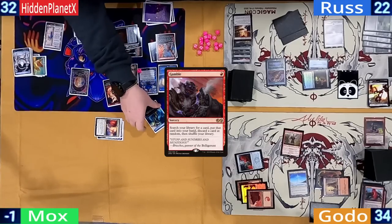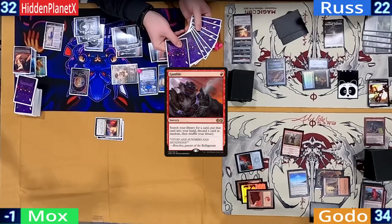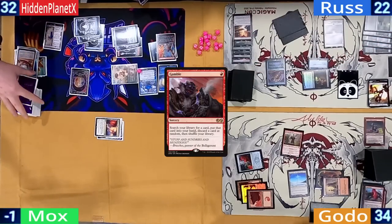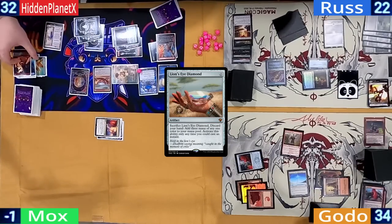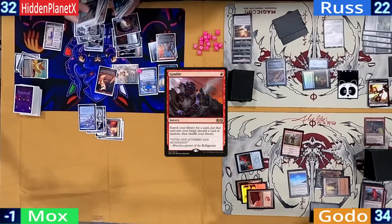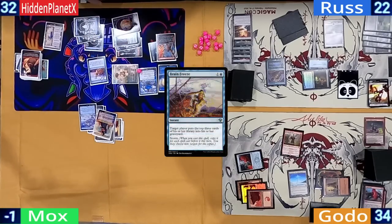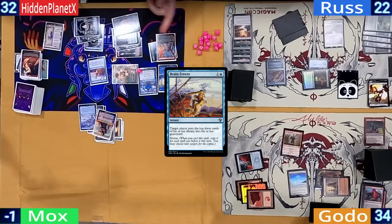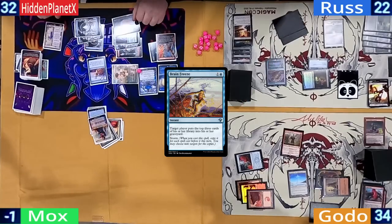The Chaos Warp is countered and Hidden gets to search his library. He not so subtly finds an LED and has to randomly discard — he shuffles his hand and randomly discards the LED. Hidden then escapes out the LED and cracks it for triple blue, tapping his Talisman for a red to re-escape the Gamble. This time he fetches a Brain Freeze. While this would normally be the part where everyone scoops, Ross lets it be known he has a reshuffler, so Hidden actually has to go through the motions.